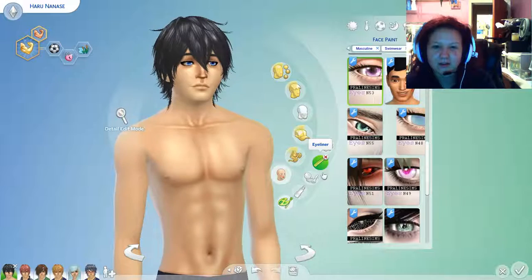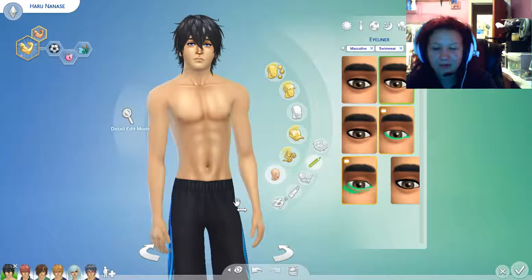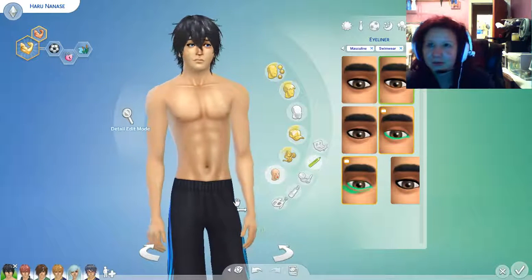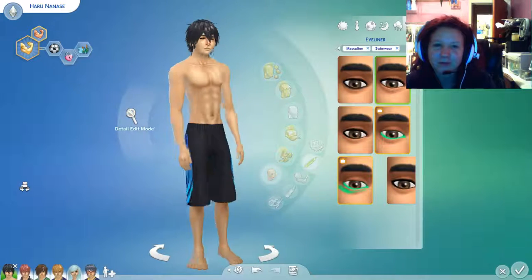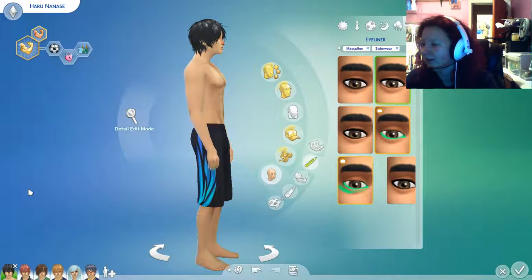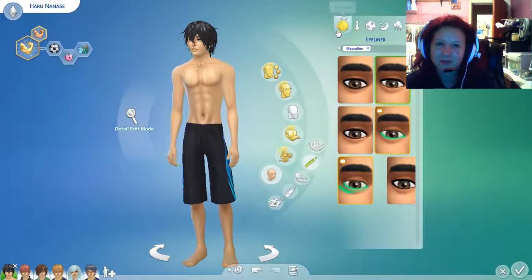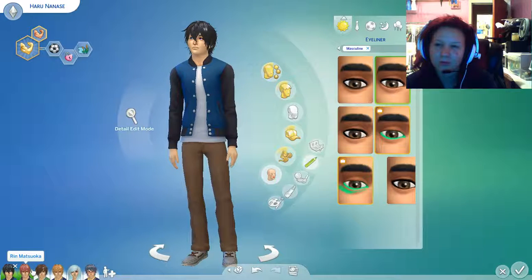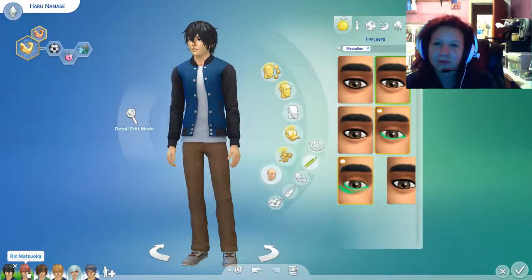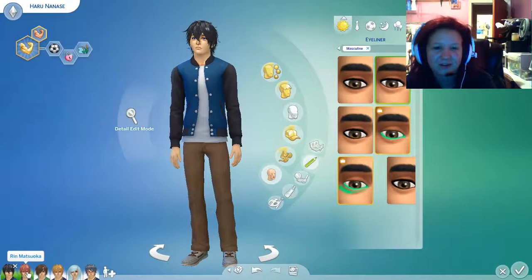His eyeliner is a little bit off — I did not mean to use that eyeliner. I have to get out of the habit of using eyeliner for all my anime characters. I do use a little bit on the top just to accentuate their eyes, because that's how they tend to be drawn. You've got all your muscular swim dudes and they look really good. That's Haru — he confuses me because he literally has this insane fascination with water. It's probably one of the weirder things I've ever seen written about a character, but it's the running joke of the show.